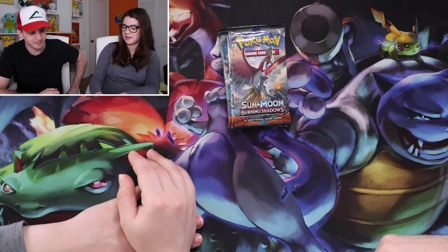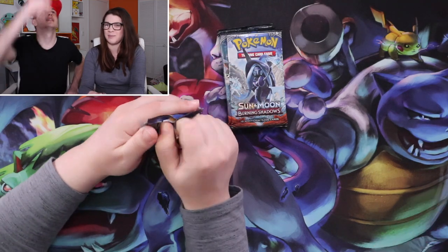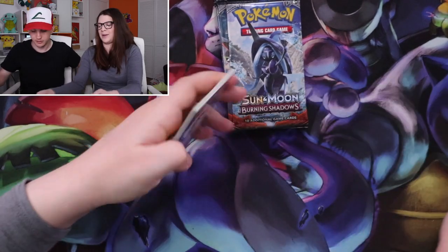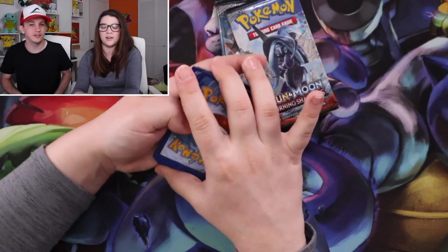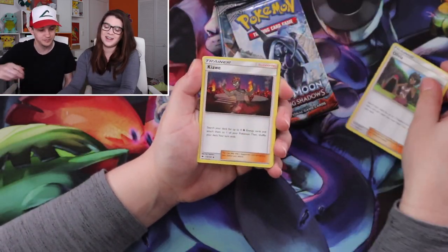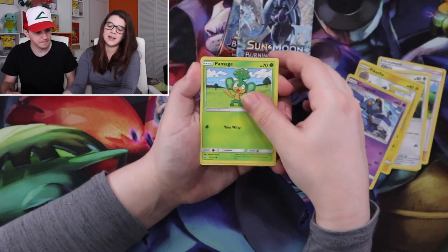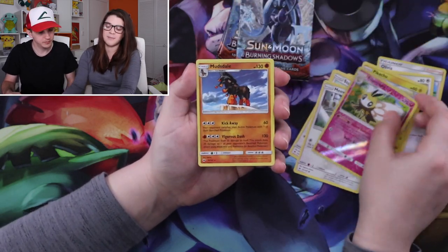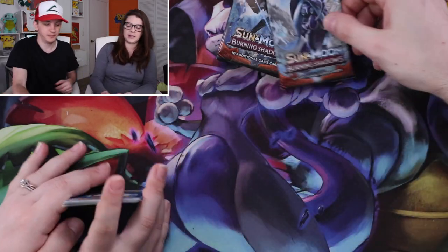Alright, so there's our eight packs. Ladies first. Pack one: Olivia, Kiawe, Porygon 2, Pikachu, Krokorok, Pansage, Swirlix, Meowth, Ribombee, and Mudsdale. So let's see what the energy was — a grass energy. Every time we do this we're like, oh, maybe we won't get either of them — but there has been a clear winner both times.